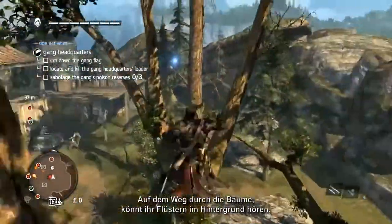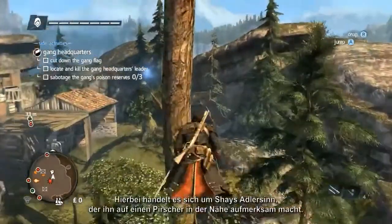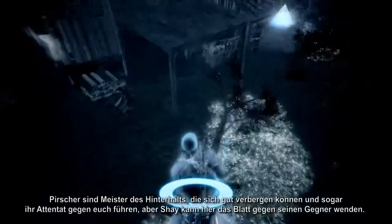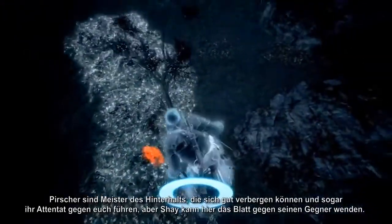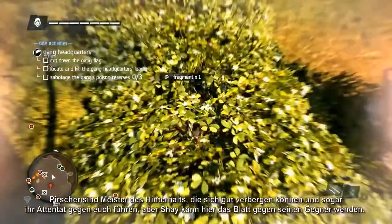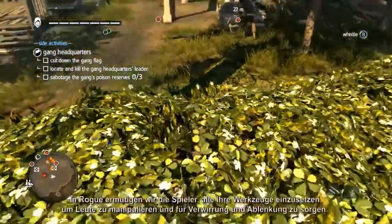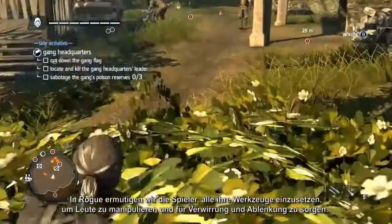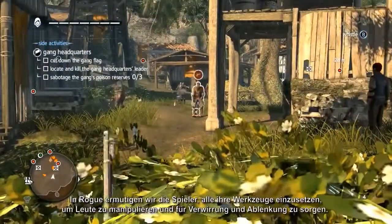As you move through the trees you can hear whispers in the background. This is Shea's eagle sense telling him there is a stalker nearby. Stalkers are masters of ambush who can hide and even launch air assassinations against you. But Shea is able to turn the tables on his opponent. In Rogue we encourage players to use all the tools at their disposal to manipulate people and to create confusion and diversion.